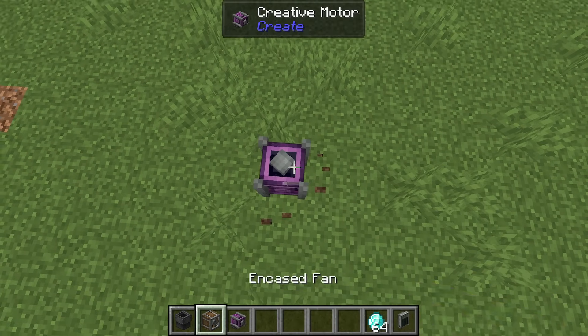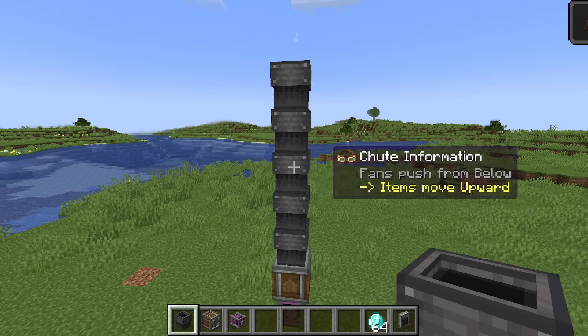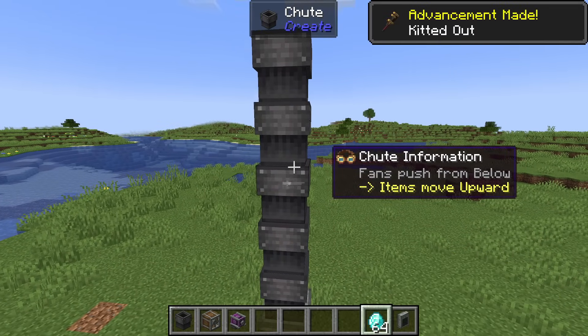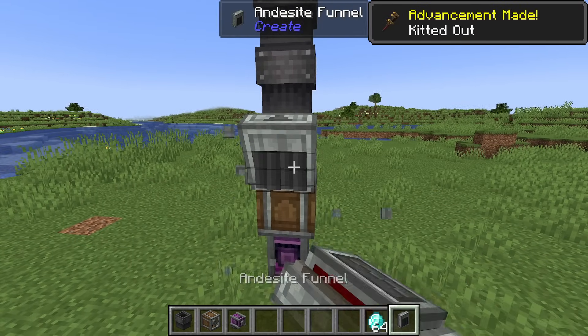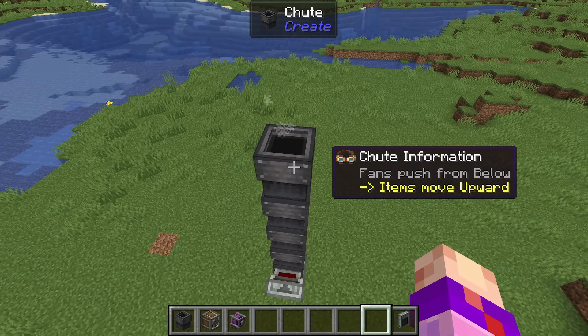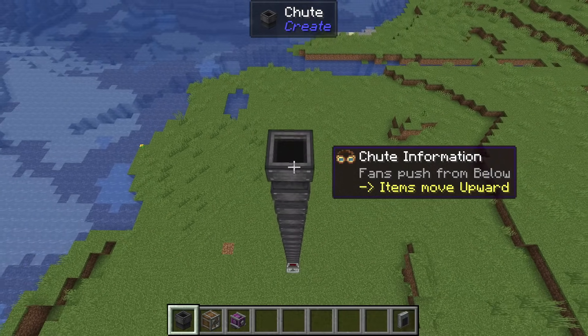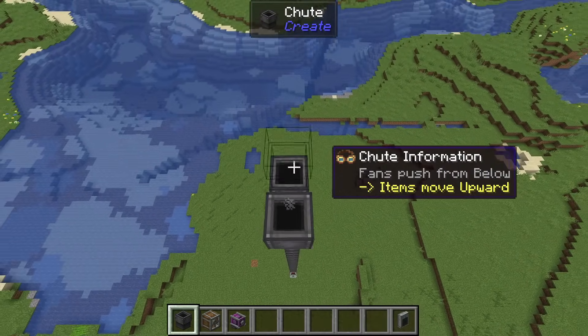Chutes don't even have to move items downwards — they can move items upwards as well. Attach a fan to the bottom of a chute network and make sure it's blowing upwards. You can check the direction of an attached fan with goggles. When you insert items into any chute, it will travel upwards, and there is no limit to how long the fan stream will travel. Fan speed only affects how fast the items move, but not how far.